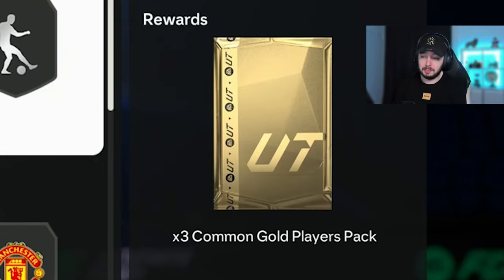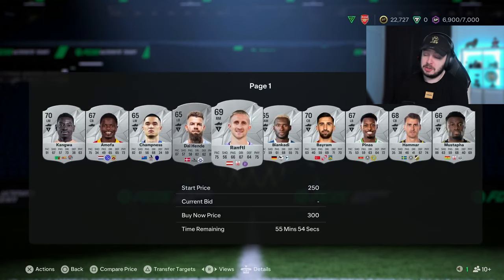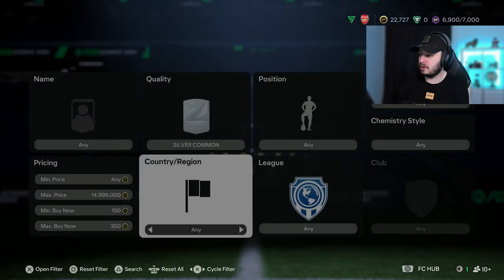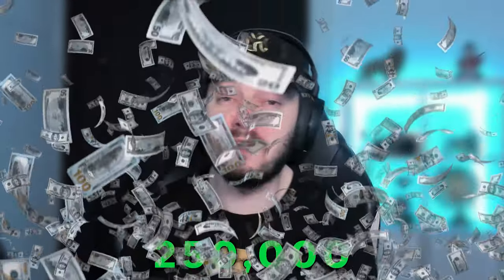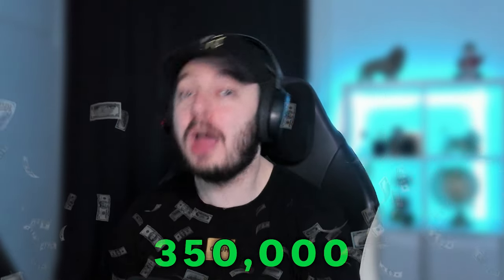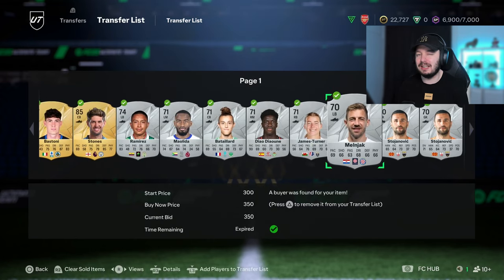They ruined the packs even more - you now get three gold common players and a small silver player pack, and the icon SPC is overpriced. Even though I bought silver rares at the minimum price of 250, they didn't go up much - selling for 300 to make a little profit instead of the 400-500 I hoped for. Silver commons are also 300 coins. We have 400 silver rares and 450 silver commons, and if we sell them all for 300 coins we'd get around 250,000 coins.